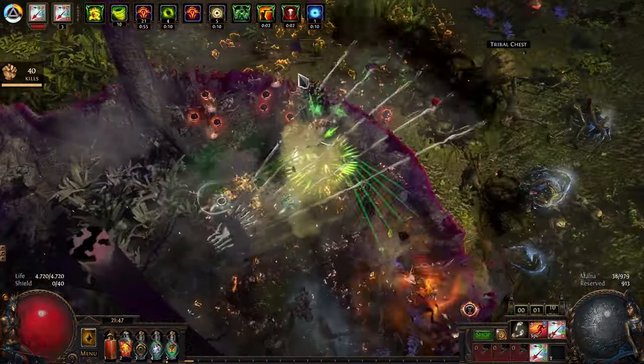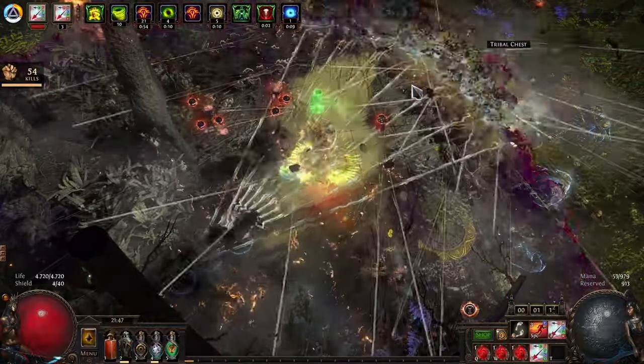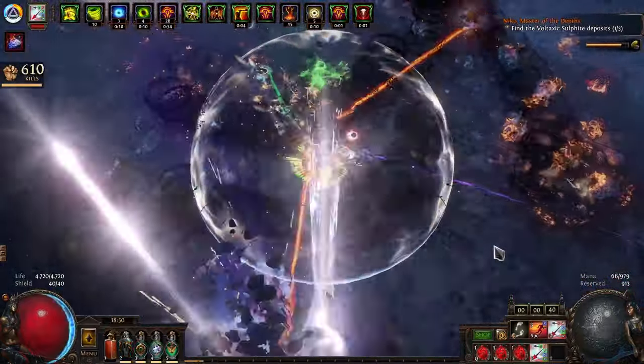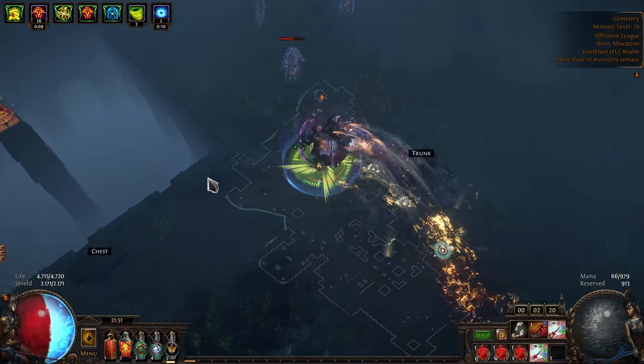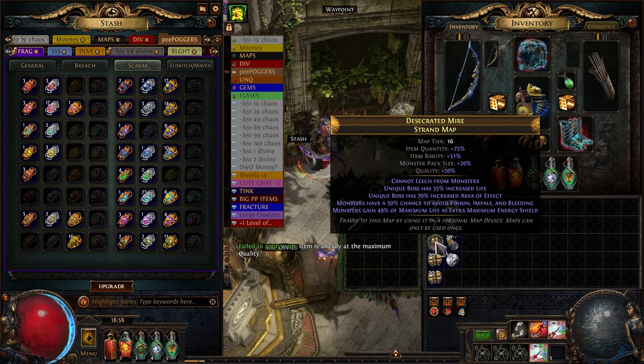Dunes is a great map for that. Other options would be Jungle Valley with Searing Exarch influence, Strand because of its simple layout, or Cemetery for the Brother's Gift Divination card. In addition to Legion, you can add whatever you want. But what I always focus on is how much currency I can make with the bare minimum investment and still make profit — and Legion is exactly that.